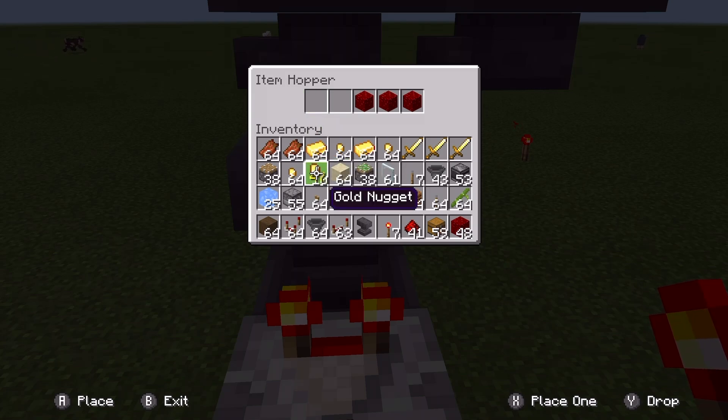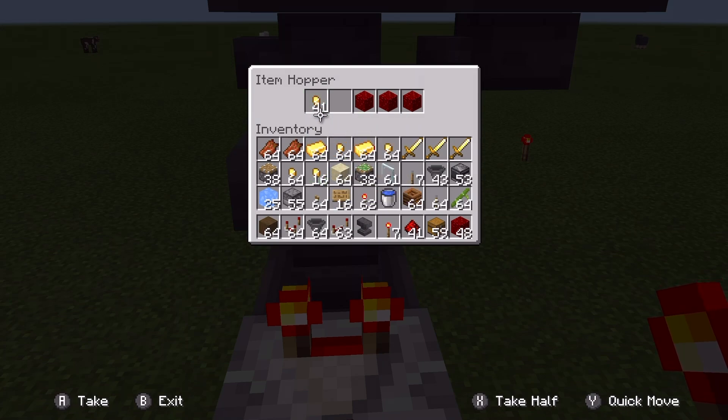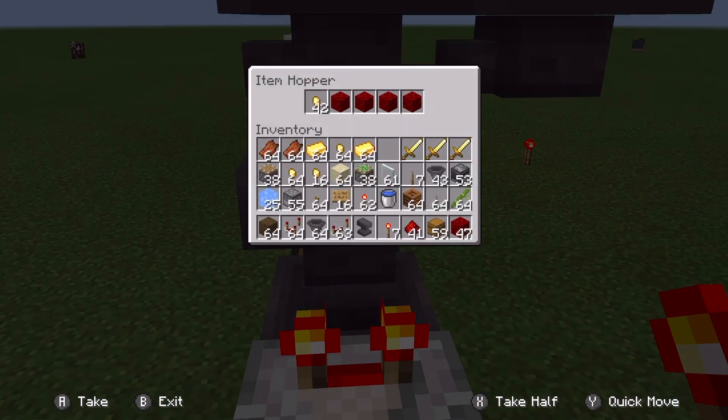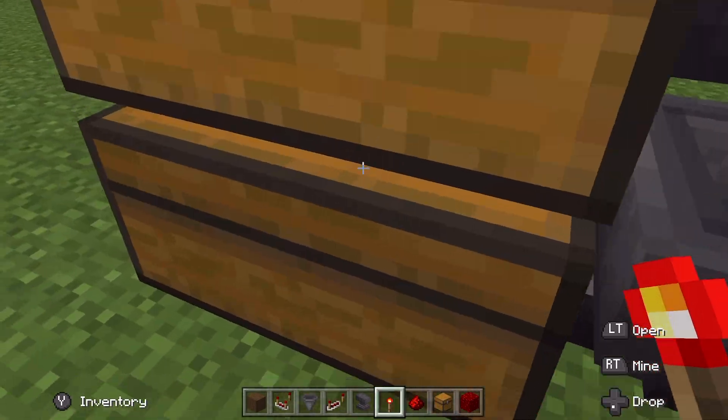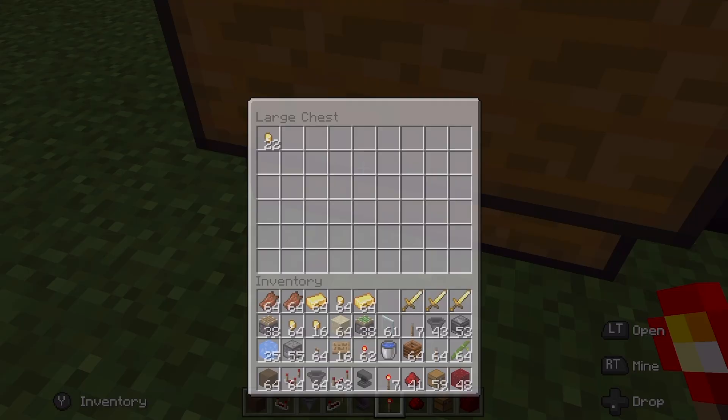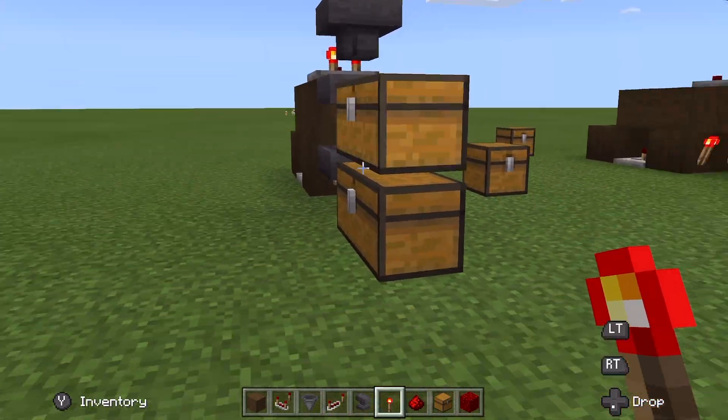This goes to 41. One more — this goes to 41 because this hopper will hold 45 in total. So now when you place gold nuggets in here, they show up here and then they're going to be ending up in this bottom chest.